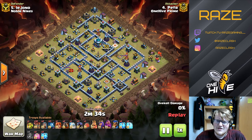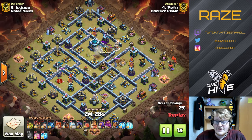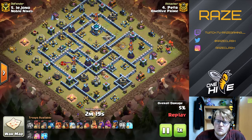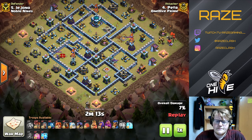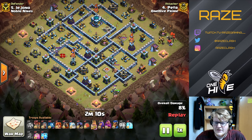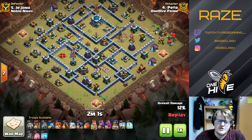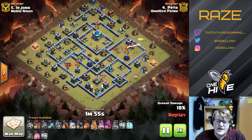He's zapping the clan castle and all the surrounding defenses, taking down the wizard tower and warden. There was a sweeper there, dealing splash damage on that expo. On the bottom side he's going to use his heroes — king going in for the air defense and should be able to get the eagle as well. The queen has a different job: she's going toward the gold storage and will go over to the scatter shot area.